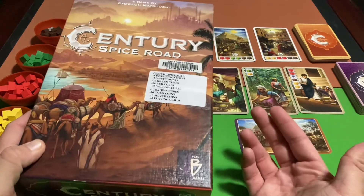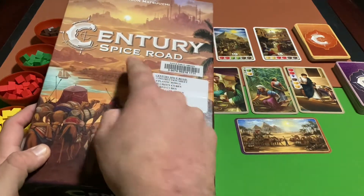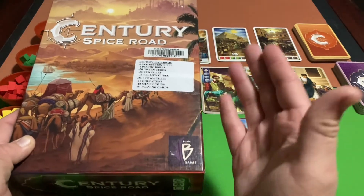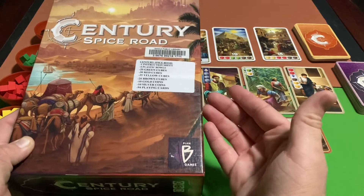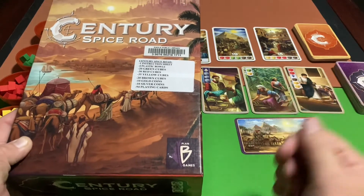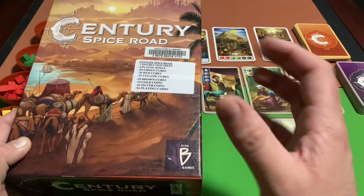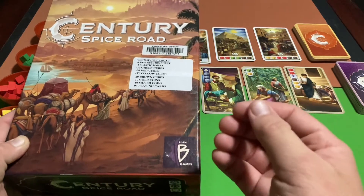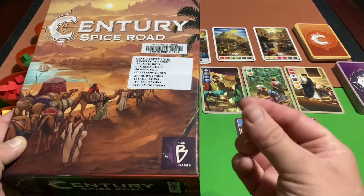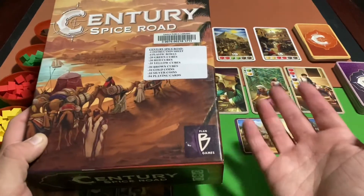When they made this game they said they were going to make two more games, which they did. So this is Century: Spice Road, and then there's Eastern Wonders and also A New World. Those are basically standalone expansions, so you can get any one first and play them separately, but you can also combine all three — or any two — into one bigger game. It eases you into a game that could get complex if you add all three together.